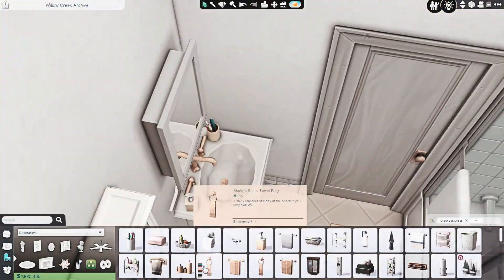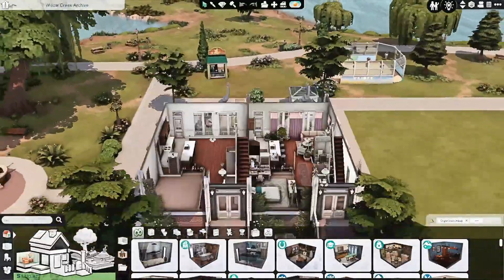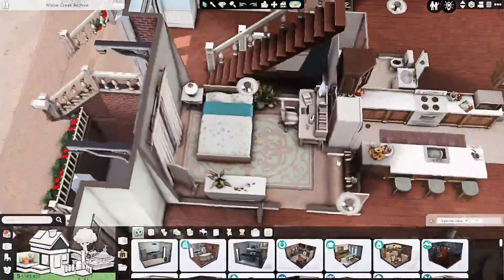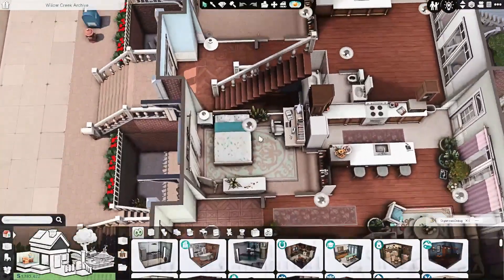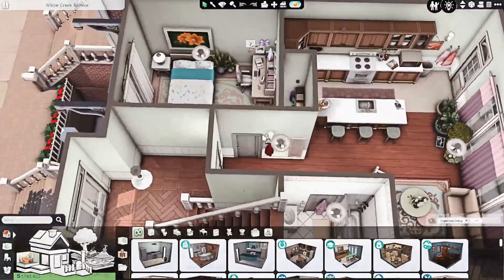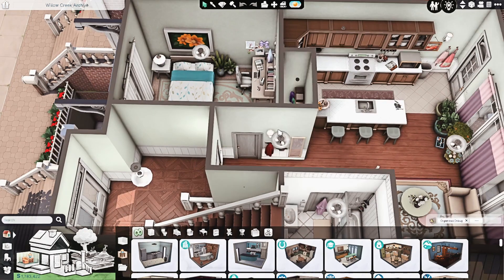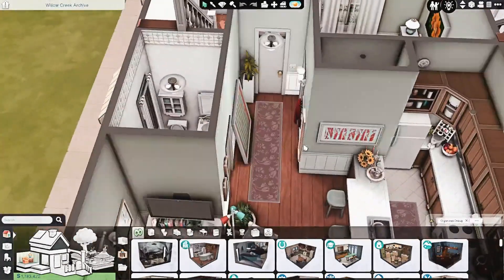Here we are with the finished apartment complex, and you can see a little sneak peek of the upstairs family apartment. I still need to do a couple of communal spaces like the hallways, but all of the apartments are now done. This is the first floor boho apartment — or the attempt at a boho apartment. There's a lot of B's in this series: basement, base game, boho.